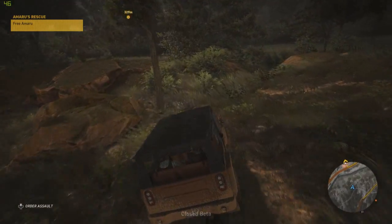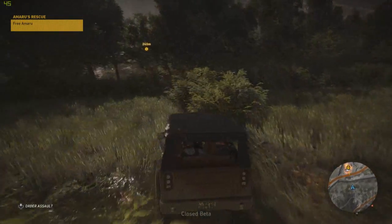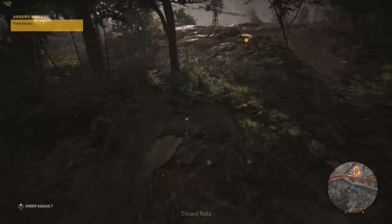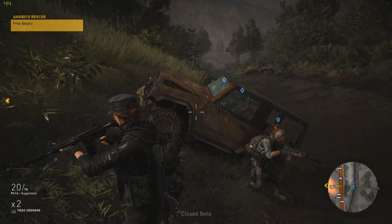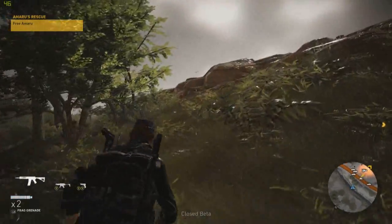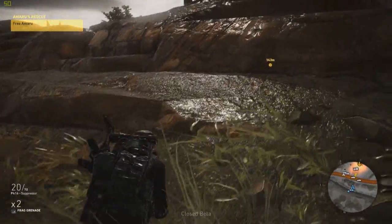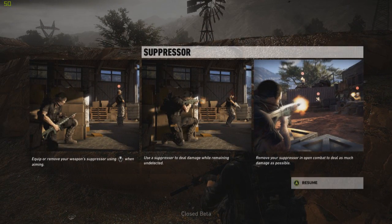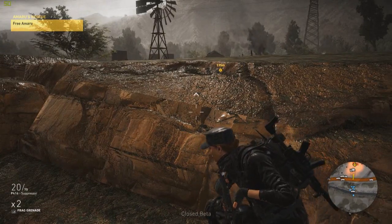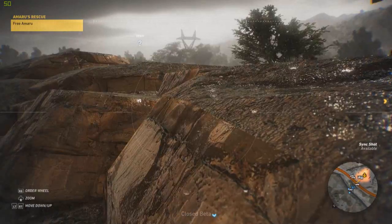This mission is to go and free a captive, but previously we were investigating a lieutenant. If we had chosen to interrogate him as part of the game — not just the mission — we'd be given the option to highlight all the weapon parts, skill points, or missions in this region. There's only one region unlocked for the closed beta, but there are many more. You're given a huge map in the full game, so there's a lot going on.